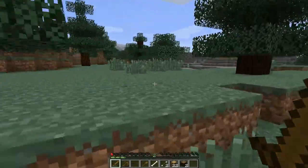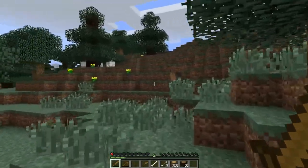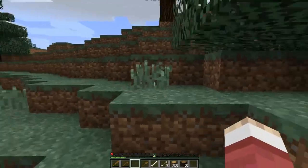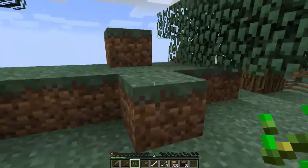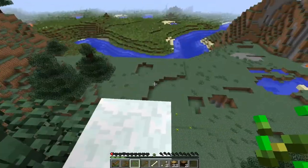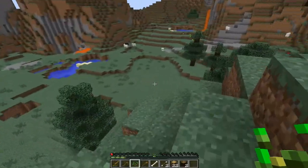Oh, I'm about to die. I am so gonna die. I need wheat seeds if I can. I have bone meal, maybe I can do it — well, I only have one seed so that wouldn't really work. As long as I don't fall from here, that would not be good.